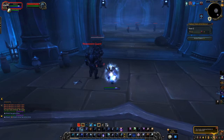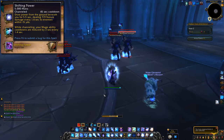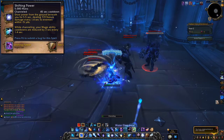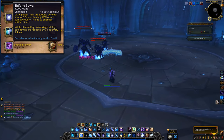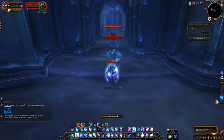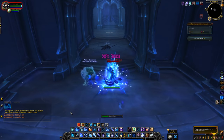Moving on, we have the Mage — another beautiful-looking effect. Shifting Power: draw power from the ground beneath you for 5.5 seconds, dealing nature damage to enemies within 15 yards every 1.4 seconds. While channeling, your Mage ability cooldowns are reduced by 3 seconds every tick. This should tick a total of 4 times, giving you 12 seconds off every major cooldown — Fire Blast, Phoenix Flames, Combustion, Icy Veins, Arcane Power, Rune of Power. That's on a 45-second cooldown as well.